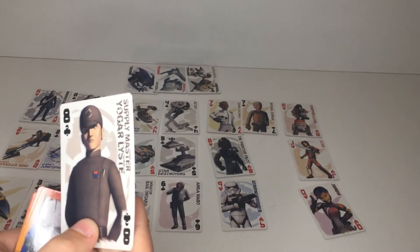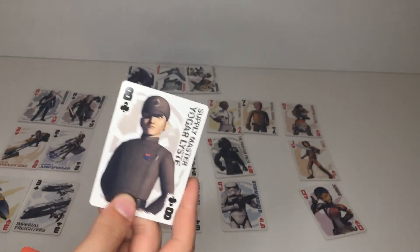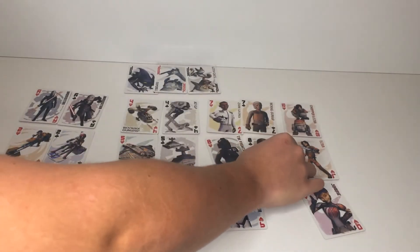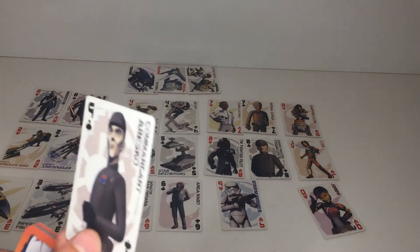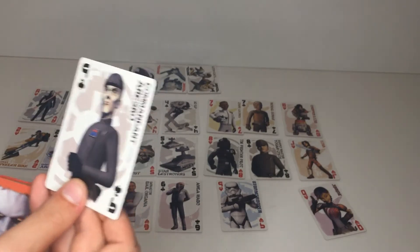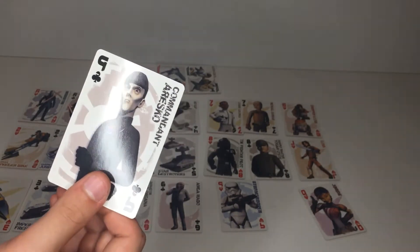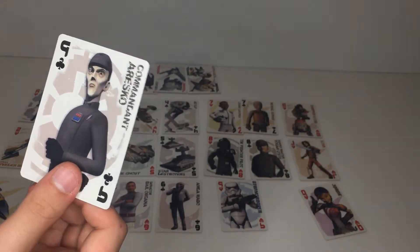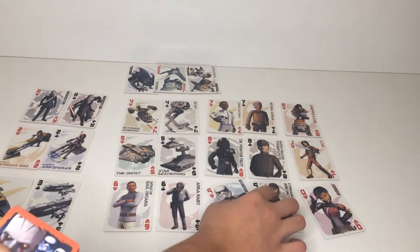Next up — ooh, the Supply Master. Agent List. Oh, this guy — the guy that Kallus frames. I like this guy; he's kind of funny, super gullible. Good card. Commandant Oresko. I know this guy but I want to know him by name, so it's kind of weird to see a name put to the face. But doesn't this guy die? Pretty sure this guy dies sometime. He's like the general at the very beginning of all the episodes.